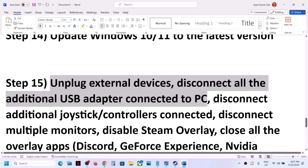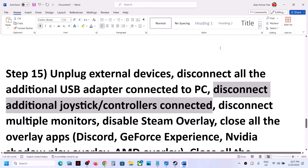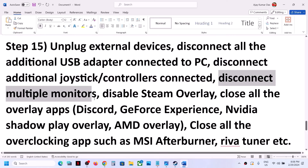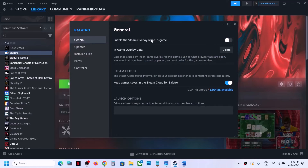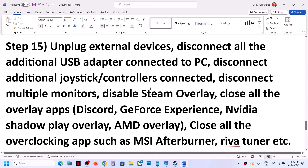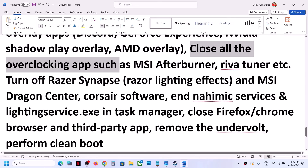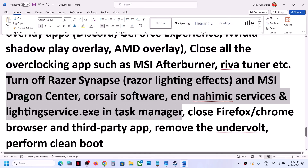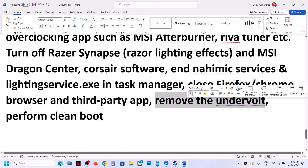The next step is to unplug external devices you're not using — disconnect additional controllers, wheels, HOTAS devices, and multiple monitors; try launching on a single monitor. Also disable the Steam overlay by right-clicking the game, selecting Properties, and turning off 'Enable the Steam Overlay while in-game'. Close other overlay applications such as Discord and GeForce Experience, and close all overclocking applications like MSI Afterburner or RivaTuner. Close all third-party services in Task Manager including browsers, and if your computer is undervolted, remove the undervolt before launching.